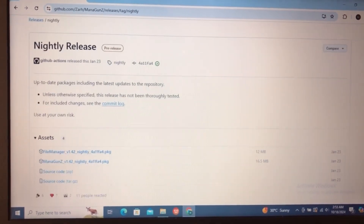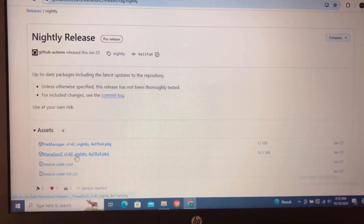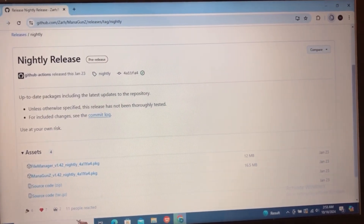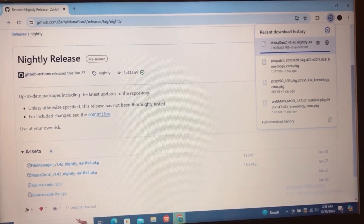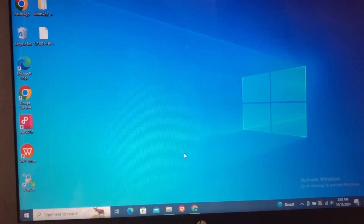This is what we want — we're going to click on this latest release and scroll down. We're going to download Monoguns version 1.4. As you guys can see it's being downloaded, and there we go, it's downloaded.